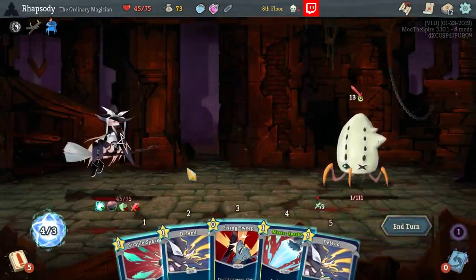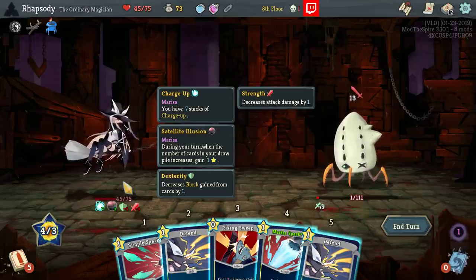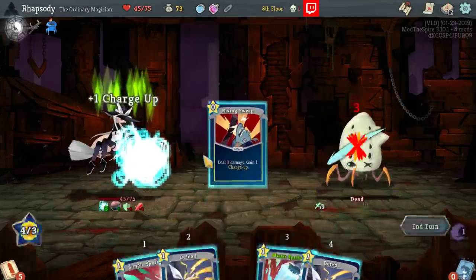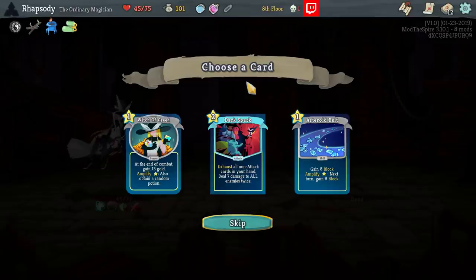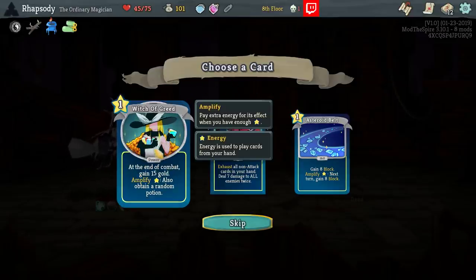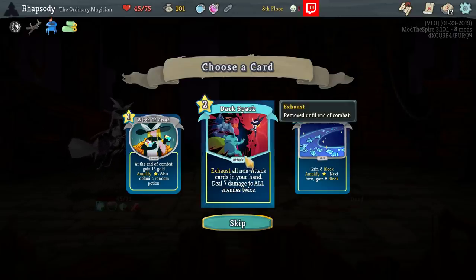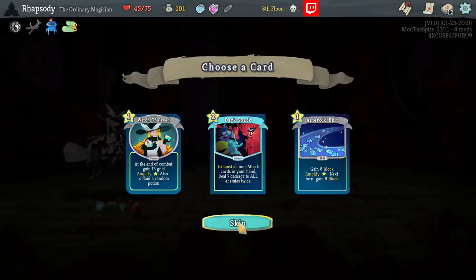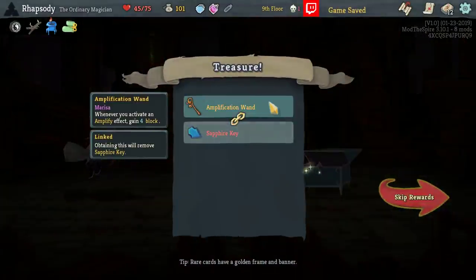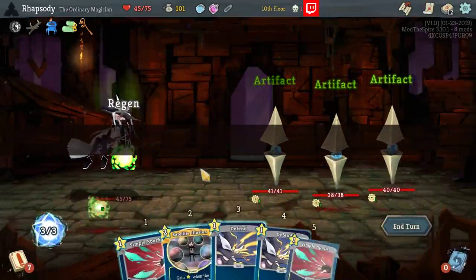Nemesis Spire Growth — all walkers and muggers. So we don't achieve any of that this floor. During your turn, when the number of cards in your draw pile increases, gain energy — so if I shuffle my draw pile, that counts? I guess it makes sense. Witch of Greed: at the end of combat, gain 15 gold. Amplify — also gain a potion. It's a little bit appealing this early. Exhaust all non-attack cards in your hand, deal 7 damage to all enemies twice. I don't know what build Dark Spark works in, but I do want to find out. Amplification Wand: whenever you activate an Amplify effect, gain 2 energy. Yeah, that's fine.